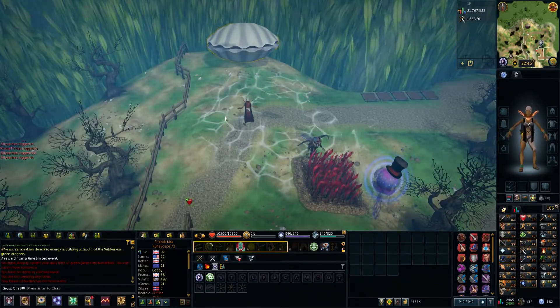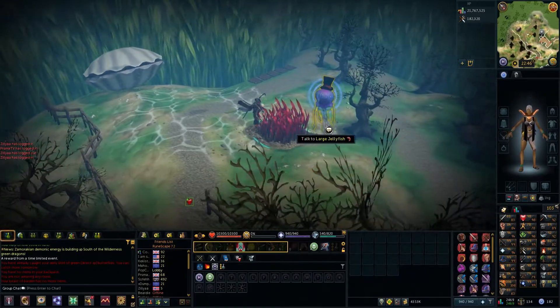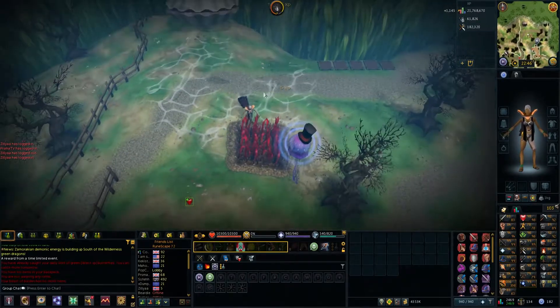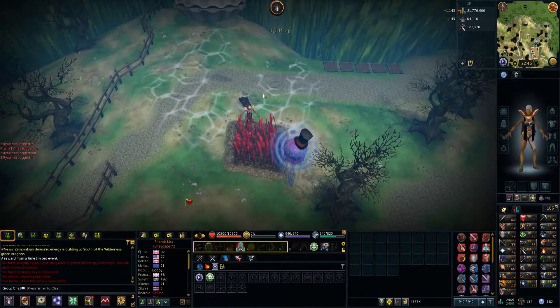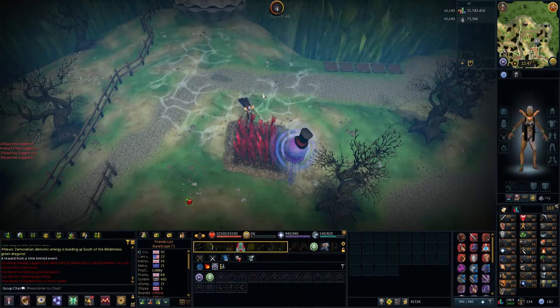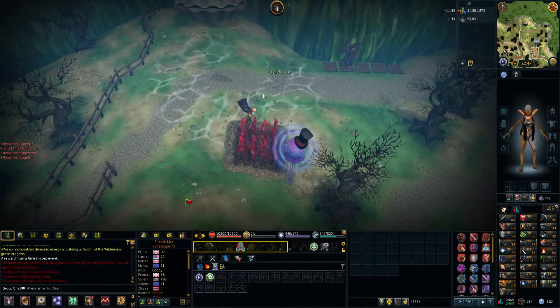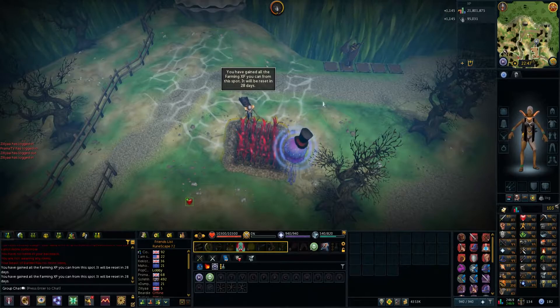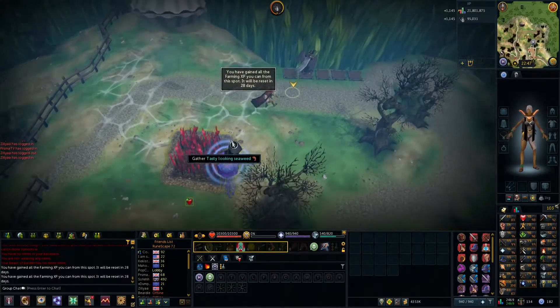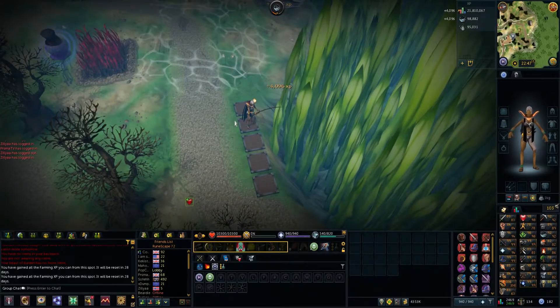This will take us underneath. Basically what you can do is gather tasty-looking seaweed — this will give you some Farming XP. It's AFK; you literally just let it tick down.